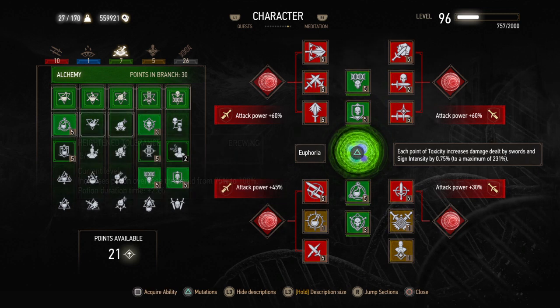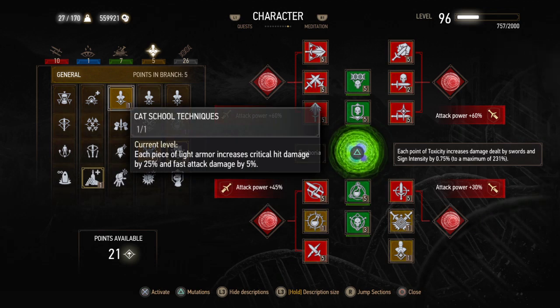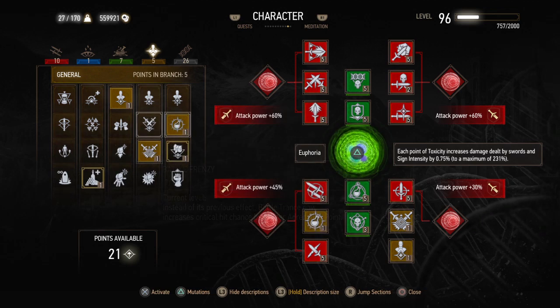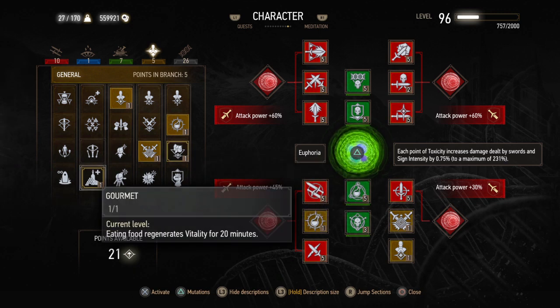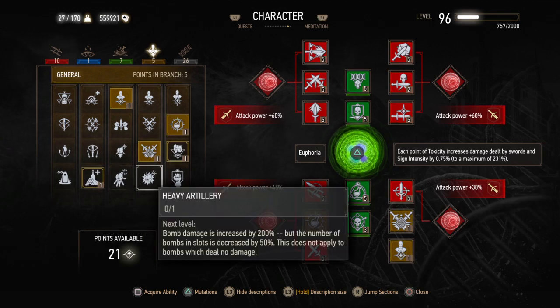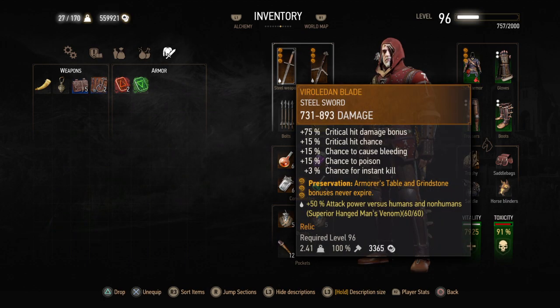You'll have to invest heavily into the green tree as well, but the only abilities you want are Heightened Tolerance, Acquired Tolerance, Synergy, and Fast Metabolism. Lastly, you want Cat School, Battle Frenzy, and Metabolic Control. Utility abilities to swap in when your inventory is full are Strong Back, and if you're really struggling, Gourmet — you eat food once and it constantly regenerates your life, completely negating difficulty on Broken Bones or Death March.